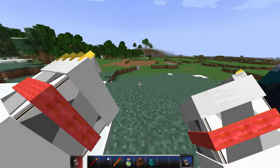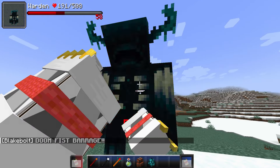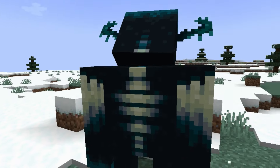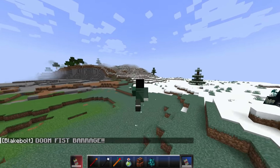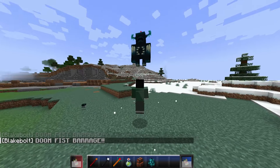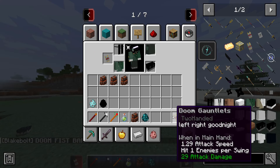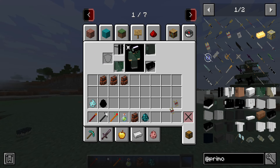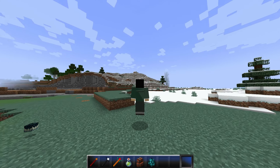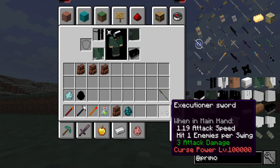Doom Gauntlets - it gives me primordial power. In first person: doom fist barrage, that's cool. Doom fist again - it's a long-range weapon, it actually does 60 damage. I don't get this reference by the way - the doom gauntlets. Feel free to tell me in the comment section about every weapon I don't get, and there are a bunch of them.